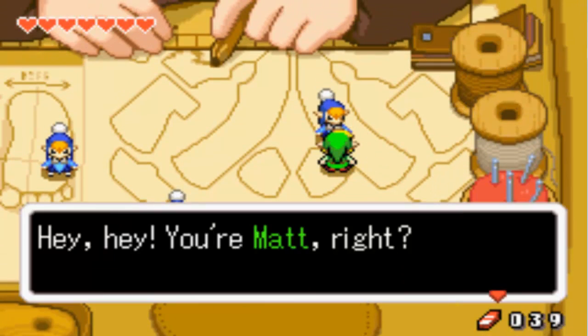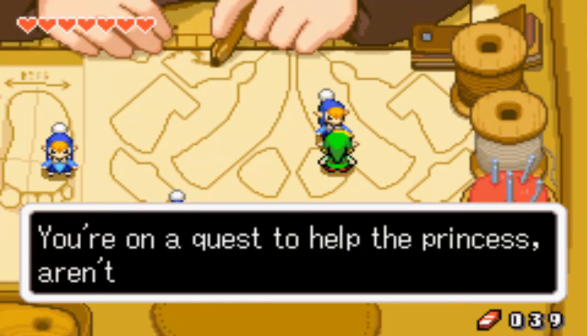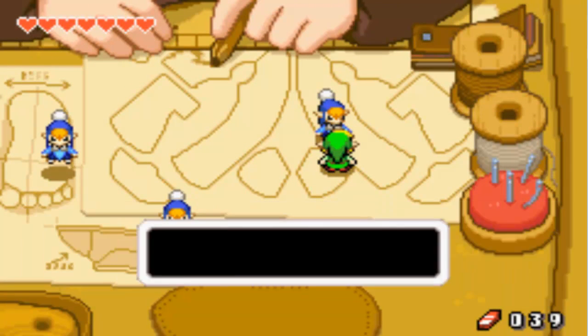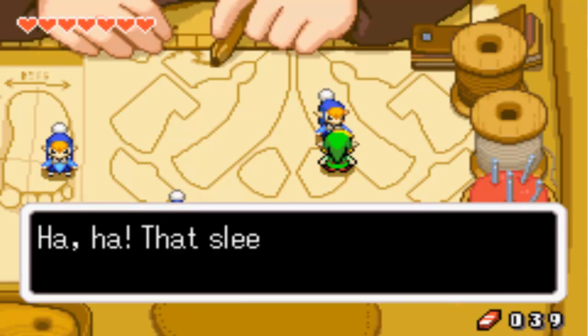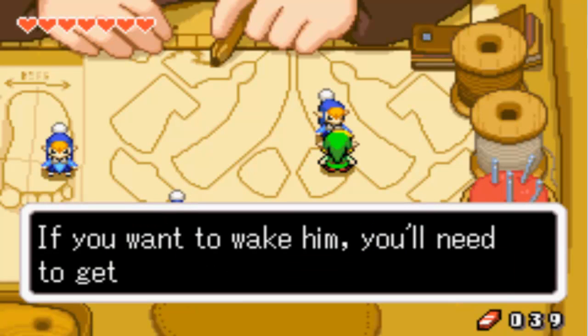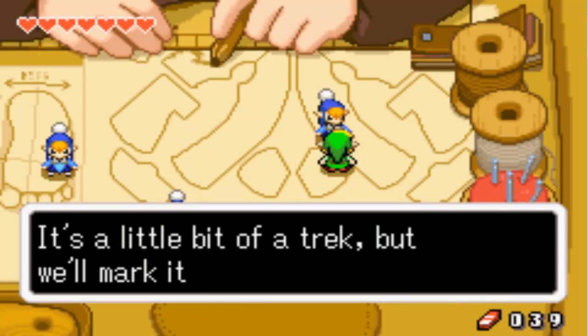And there's a Minish. 'Hey, you're Matt, right? You're the one who brought the store in the...' Anyway, point is: yeah, we need Pegasus Boots but he's sleeping. There's only one thing that wakes him up, and you're going to need to go into Syrup's hut for it. It's right here in the Minish Woods.